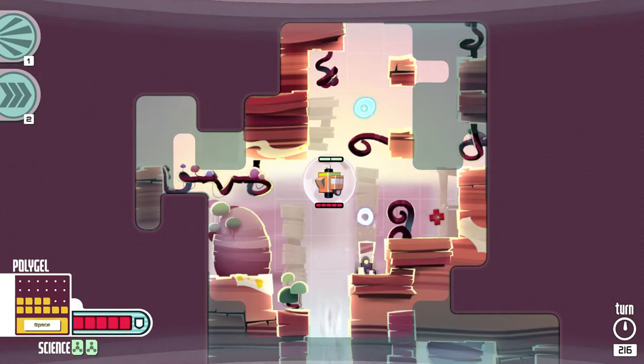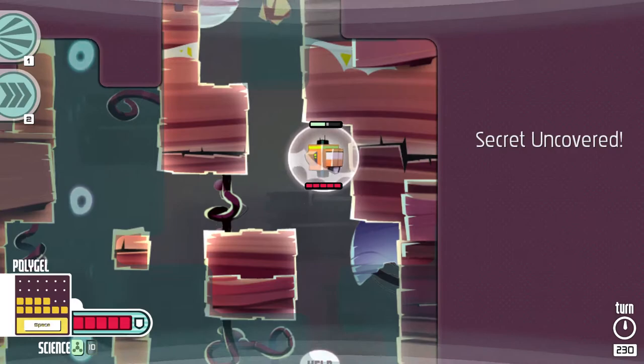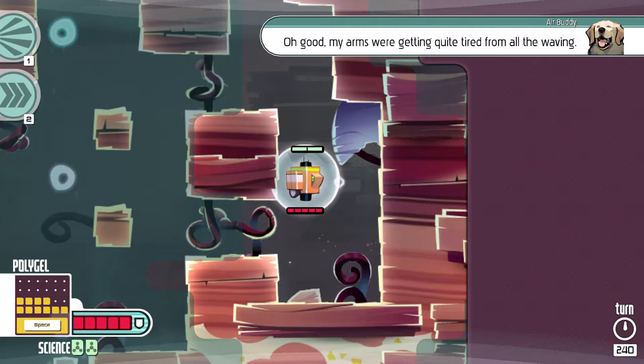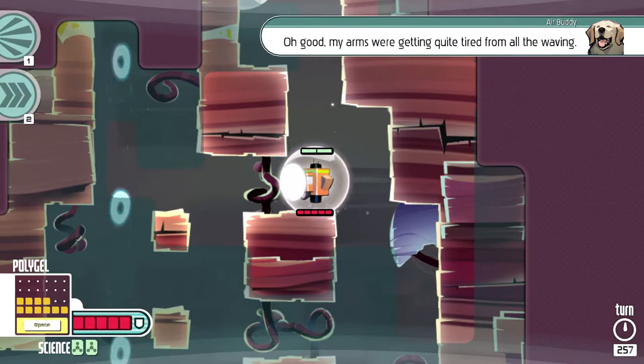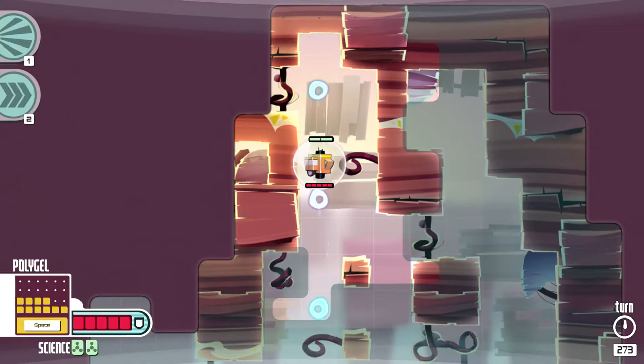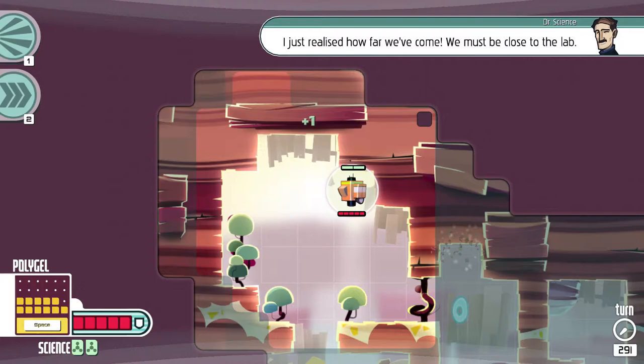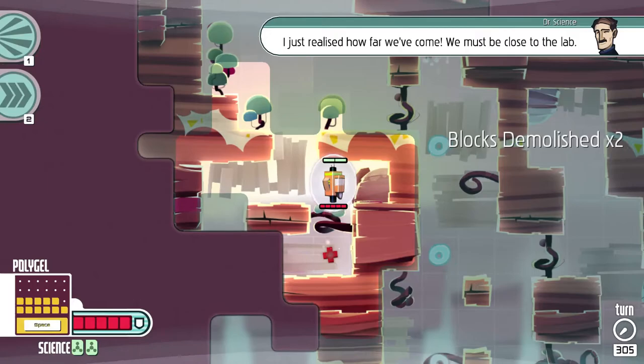I really like the enemy variety so far. I like that I have to kind of think about the most efficient way to kill this enemy without him flying all over the place. We found a secret — a scientist who is a dog. I don't know why a dog is in space slash underwater, but he is Air Buddy apparently. Teleporting over areas like that — sometimes they'll have enemies that you can't see pop out, especially the ones that move in real time.